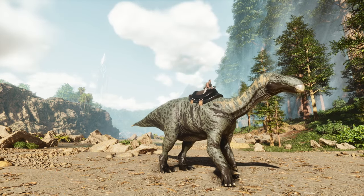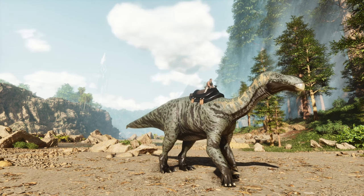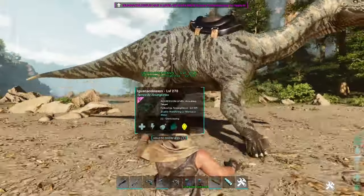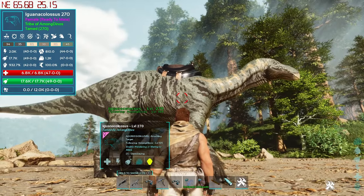The habitat for this guy is grasslands, jungle, redwoods, and green desert on Scorched Earth. Tameable — it's passive tame. It's already tamed here so let me check what food it requires.